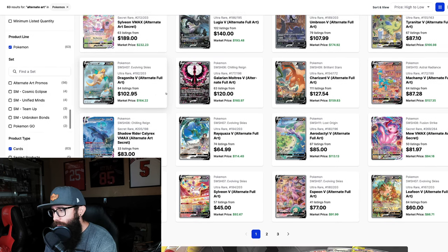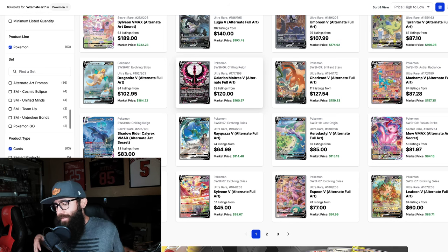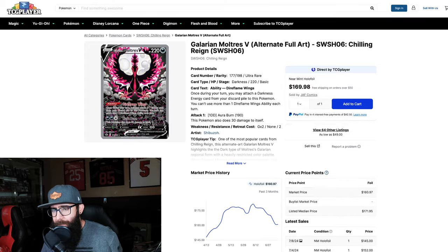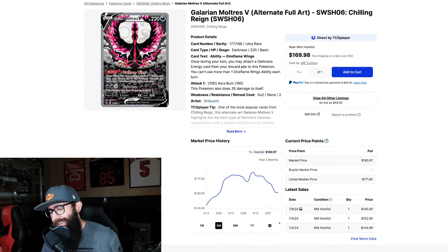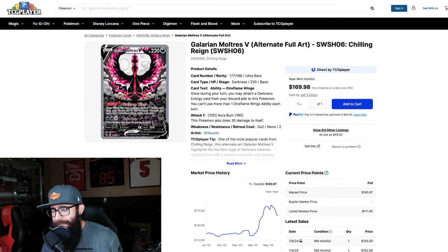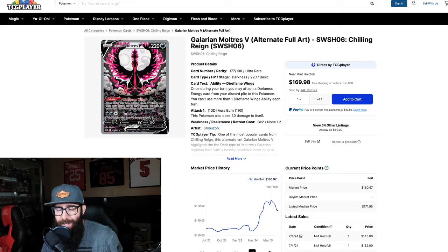Things are starting to wind down — we've got our last bigger cards here. The Galarian Moltres — keep in mind not all of these cards can have massive gains, not all cards are going to quadruple and quintuple and do all this crazy stuff. I don't like Galarian Moltres that much, if I'm being honest. I'm going to throw this in the $275 to $300 range.